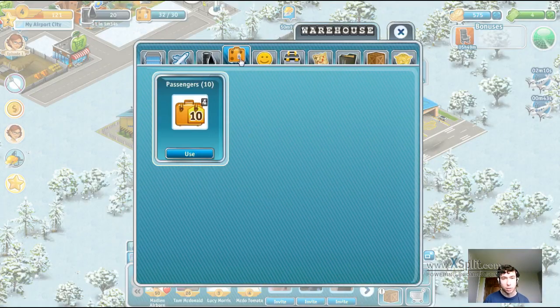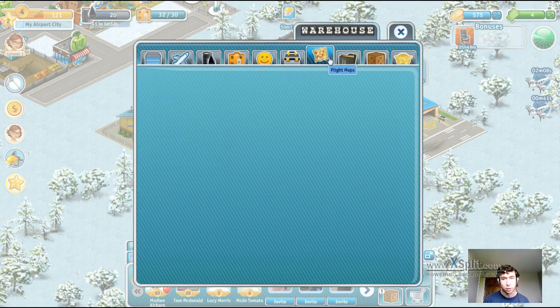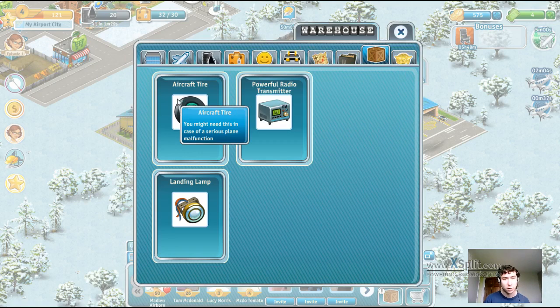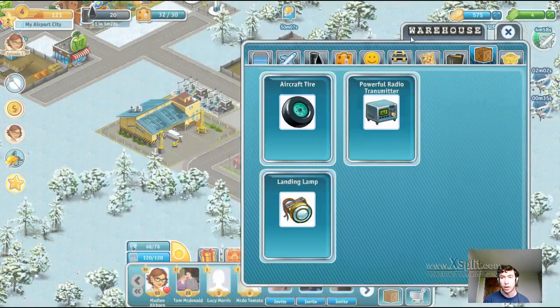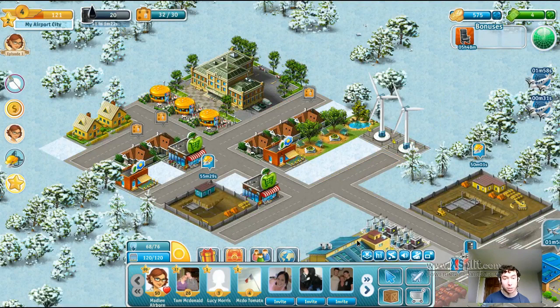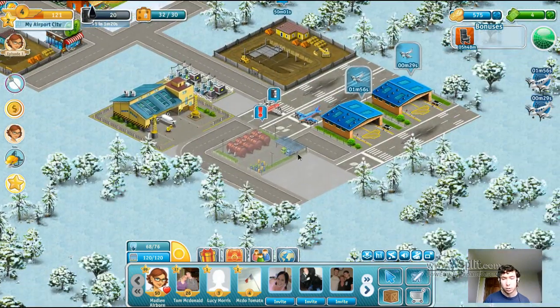Why do I have this exclamation mark here - do I have to go through all of these just to make sure? Yeah, we've got some stuff - we've got an aircraft tyre, so that's useful in case we experience a plane breakdown. You have to use certain items to repair your planes. Some of them you have to ask for from your friends, others you can purchase, others actually drop from guest planes as well, from broken guest planes I think.